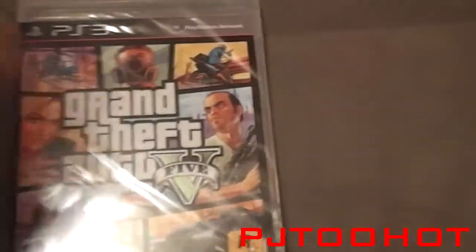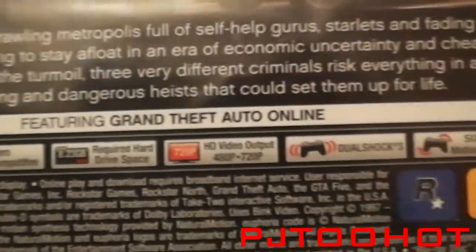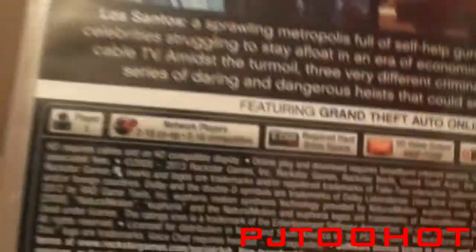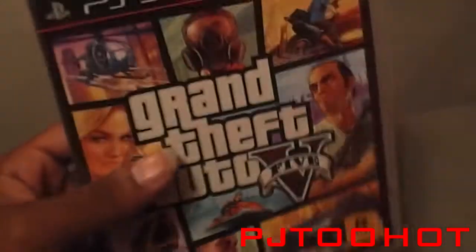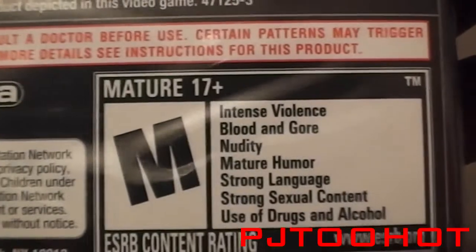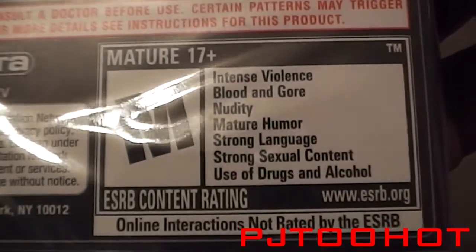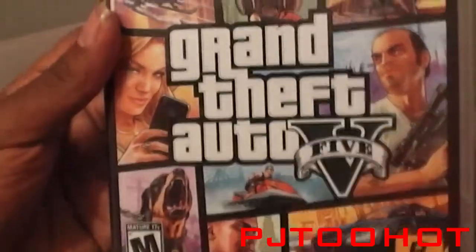You can play as three characters — Franklin, Mike, and Trevor. There's the back of the box featuring Grand Theft Auto Online, which I can't wait to play. It's not available yet but it launches around the first of October, about two more weeks I think. The rating includes intense violence, blood, gore, nudity, mature humor, strong language, strong sexual content, and use of drugs and alcohol.